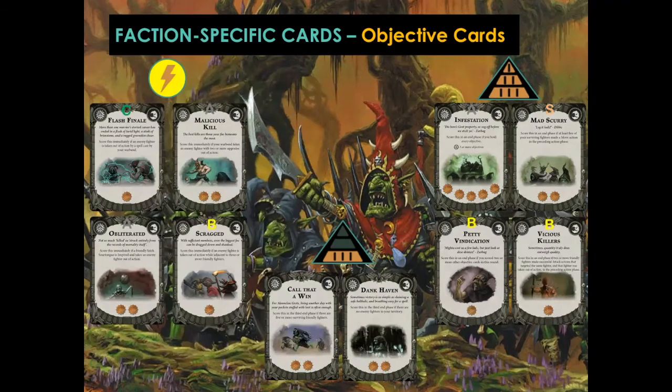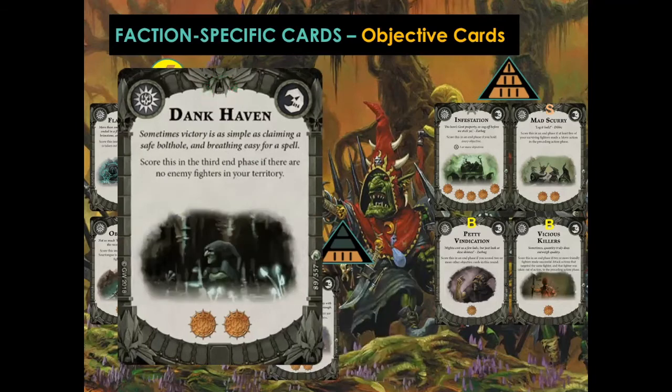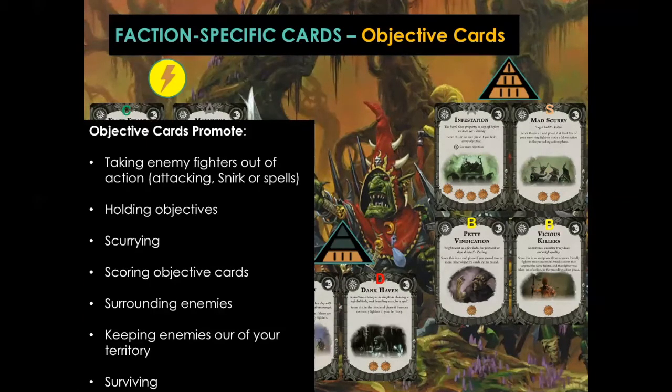Finally, the score-in-the-third-end-phase cards — this Warband has two. Call That a Win: worth two, score if there are five or more surviving friendly fighters. I'm giving this a C because your units are pretty easy to take out. Dankhaven: score if there are no enemy fighters in your territory, also worth two. I'm giving this a D because denial is just better. To summarize, the objectives promote taking enemy fighters out of action, holding objective tokens, Scurrying, scoring objective cards, surrounding enemies, keeping enemies out of your territory, and surviving.